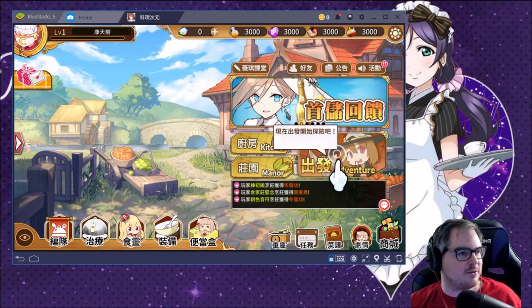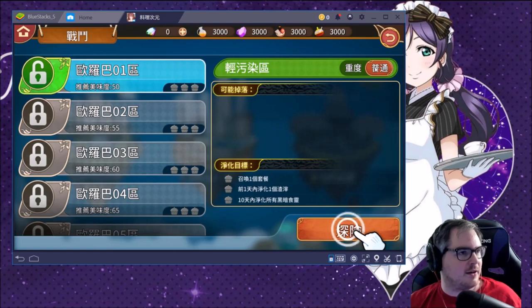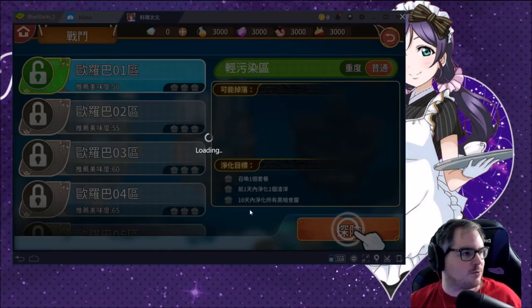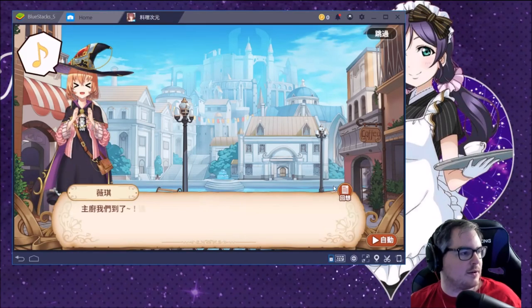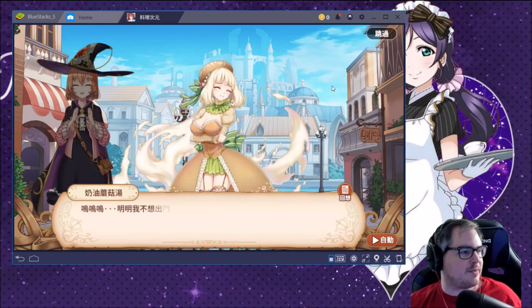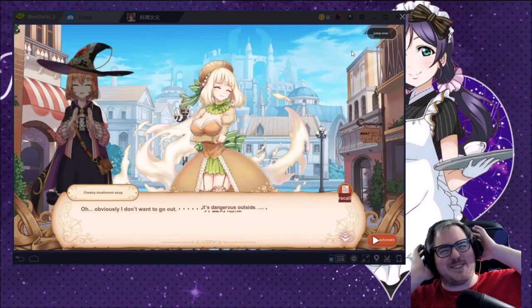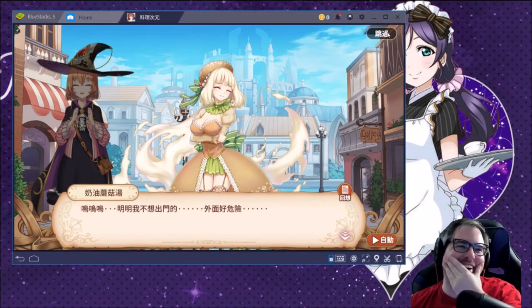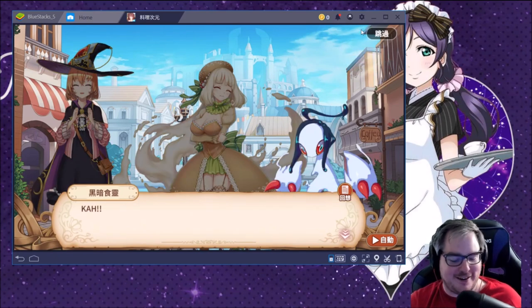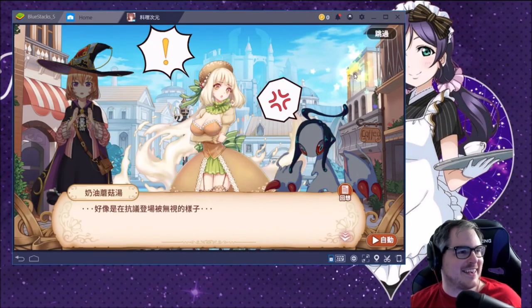This game looks like it needs to come out where we are. Oh, there's worlds. This is why this feature is so useful — being able to read everything. This is the first time I've ever tried this feature. We're going to Europa — I'm down with Europa. I want a different waifu on the screen. What's her name? 'Creamy Mushroom Soup.' Her name's Creamy Mushroom Soup. I love this game.